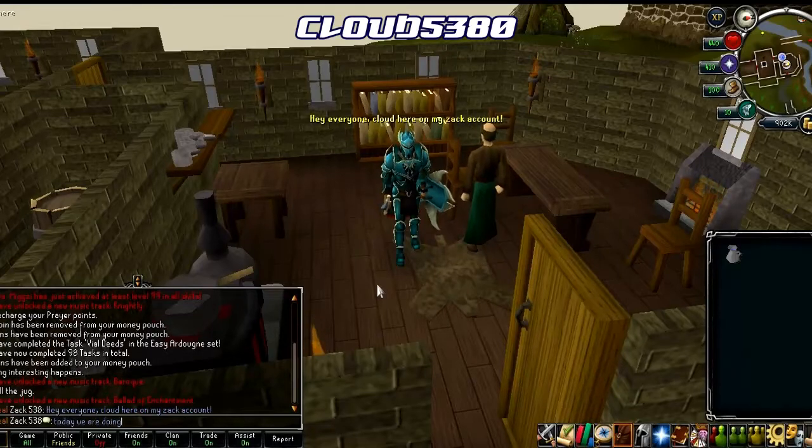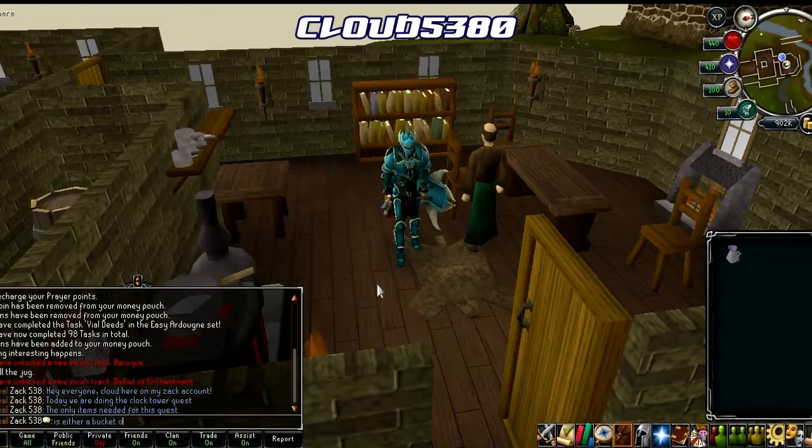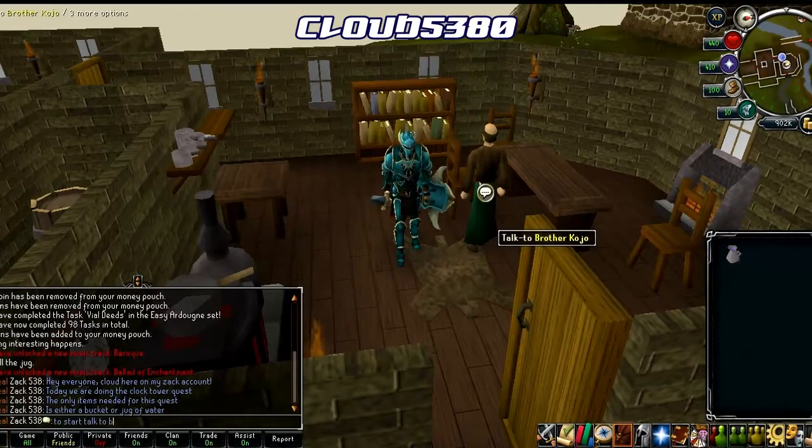Hello everyone, this is Cloud53 on my Zach account and today we are doing the Clock Tower Quest. If you don't want to watch this guide with commentary, simply click the annotation being shown in the video. If not, just carry on watching. The only items you will need for this quest is either a bucket or jug of water, and there are no requirements for this quest.